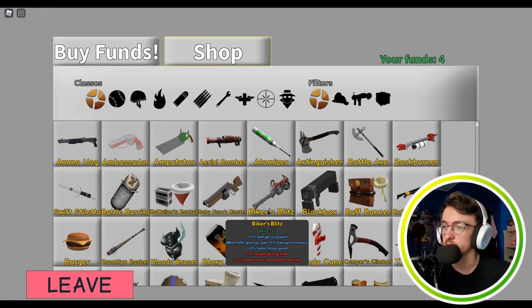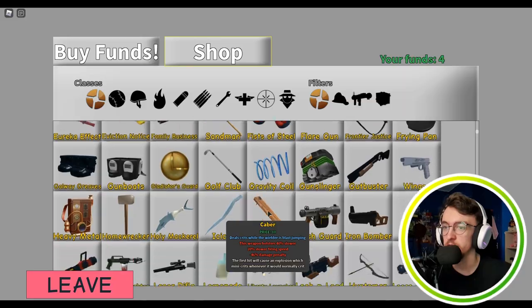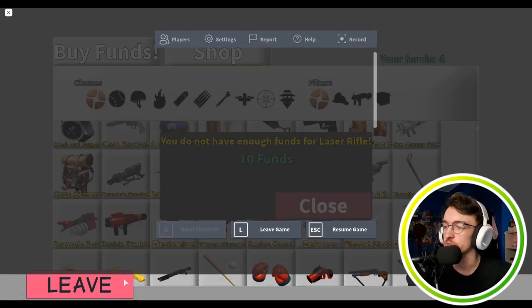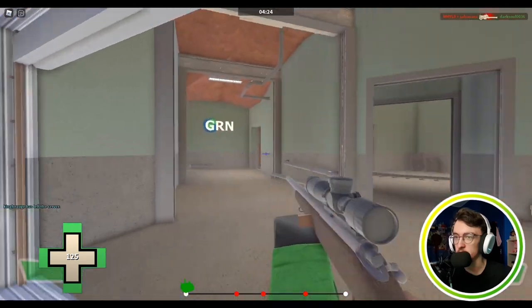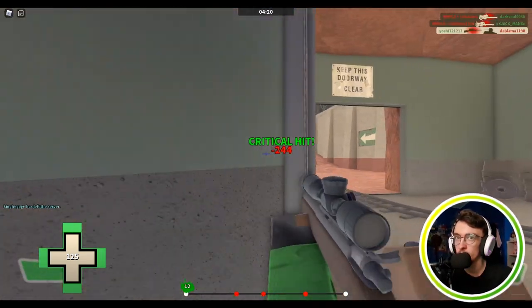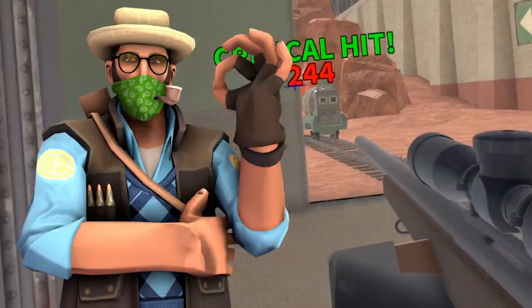Oh, I can buy weapons through a shop though. Nice. My laser rifle costs ten but I only have four funds. Alright. Okay, we're ready, let's go. Oh, Jaybird! Come on man, if you're watching this — I've learned from you bro, don't worry. Now that's epic.